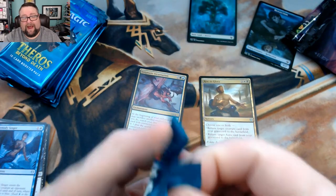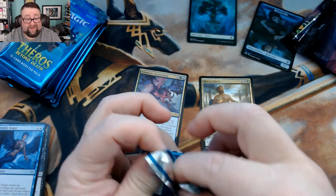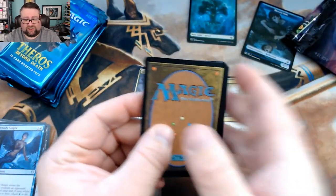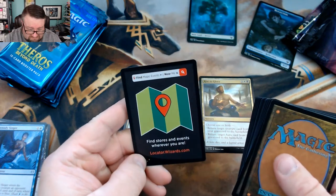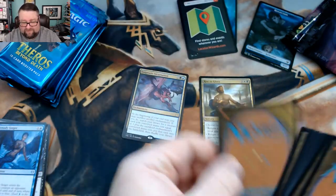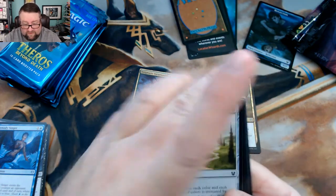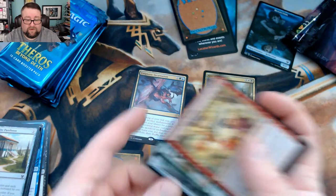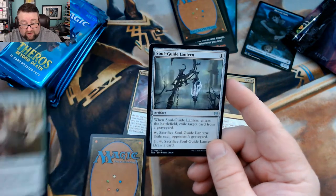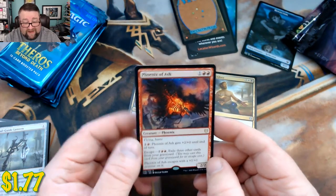I myself played in two in-store events and then probably five or six sealed events on Magic Arena. This pack has an interesting insert card — kind of like a wolf. We've got land and then rare, one, two, three. Cards are an Impending Doom, Faerie's Band Brawler, and a Soul Guide Lantern, with our rare being a Phoenix of Ash.